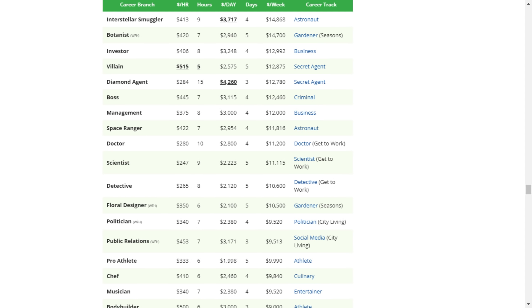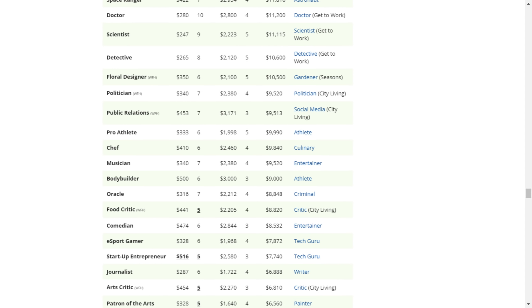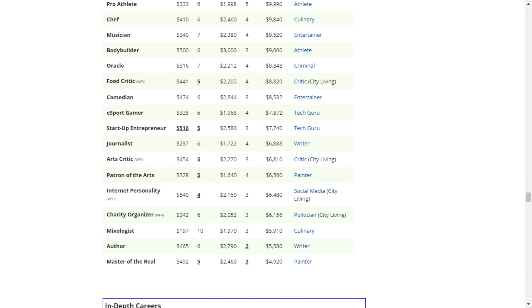You could even change up and play a botanist who designs flowers and rake in even more dough. However, money is not all there is to consider — sometimes it's nice to not have to go to work and just take in some reliable money. Careers like Rider and its two tracks are good examples. You can make money off your skill and not have to worry about going into work much. For this reason, it's worth looking at careers that only go in 3 or 4 days out of the week. Have a look at Diamond Agent's 3 days with 15-hour shifts.